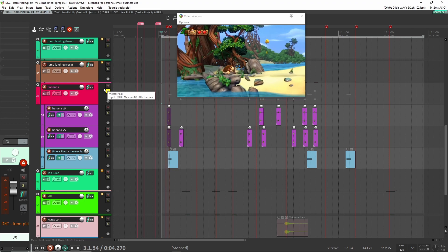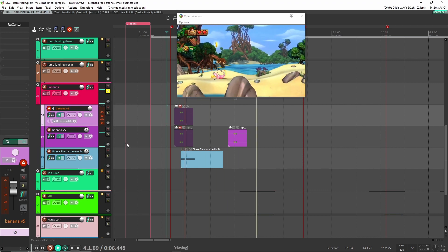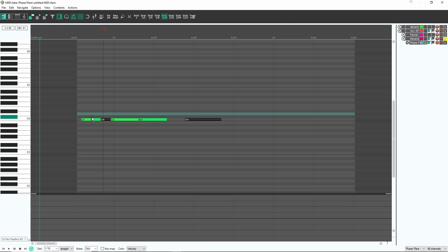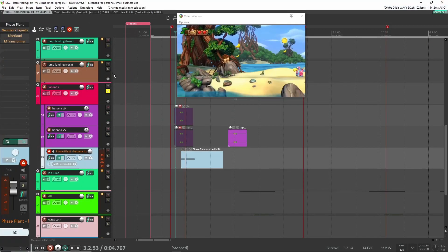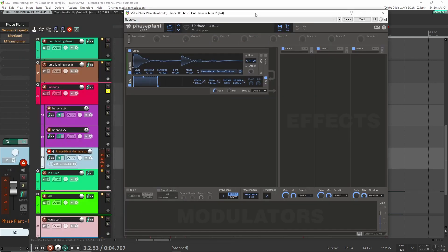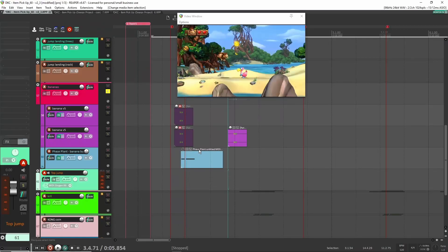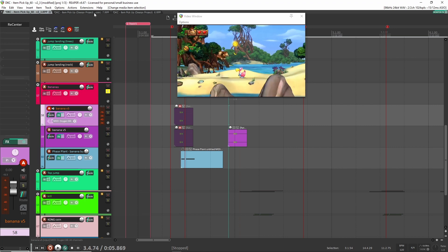One of the first sounds in the redesign is the banana sound, which is such an iconic sound from this game. There are actually two versions: the banana bunch when you get a bunch — those are very close together, like 1/64th notes — and then just the individual banana. Let's go into Faceplant and I'll show you how I created this sound. I just imported a file in here so I could create the banana bunch sound by setting it up as a MIDI trigger.